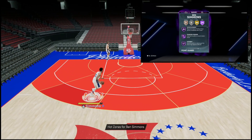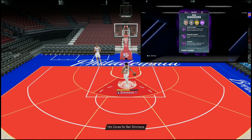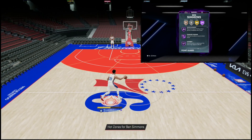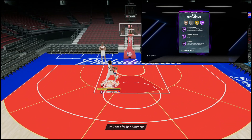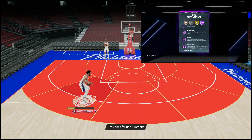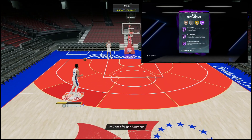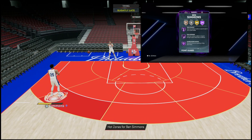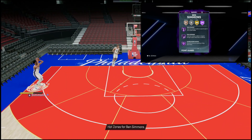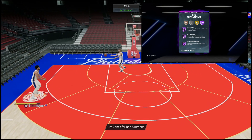He comes with 29 Hall of Famers and 40 gold badges, which means he can hold a grand total of 77 badges in the game. We're looking at Hall of Fame catch and shoot, fearless finisher, acrobat, post spin technician, hyper drive, dimer, me mama, pick pocket, pick dodger. And one thing you'll notice is that even though his jumper is on quick, it doesn't exactly look the fastest — and I think this is what stops Ben Simmons from being the best point guard in the game.